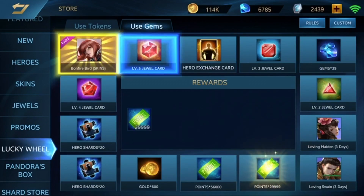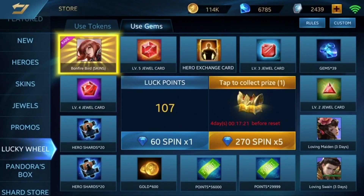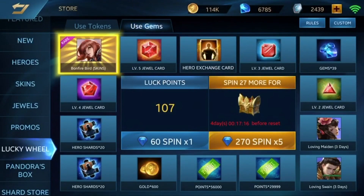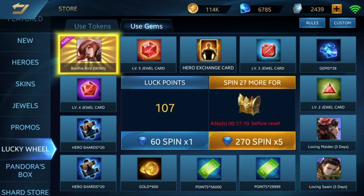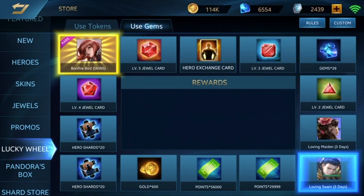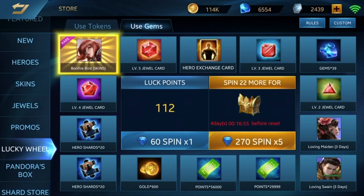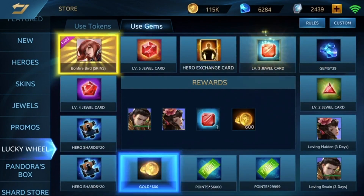We started with 8.9k, let's see whether we can get the Bonfire Bird skin. We get both skin trials for one day, and the next reward will be Bonfire Bird one day — useful if we don't get the actual skin. I saved 8.9k for quite a while, I didn't want to spend my diamonds on stuff I don't really need. The level five jewel card is cool as well.